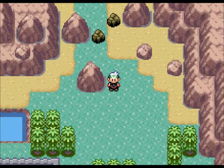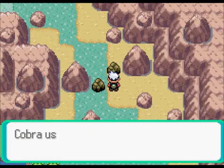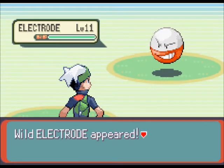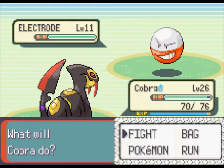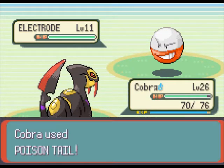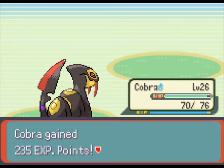Well hello again. After beating the gym in Mauville we can now use Rock Smash. You could get it before, but as usual you need the gym badge to use it outside of battle. Out of that we get a Voltorb. Normally when you do this, if this happens you will find a Geodude. But because of the randomizer we have an Electrode. I'll just take it out. Hopefully it's going to get a level - yes it will.